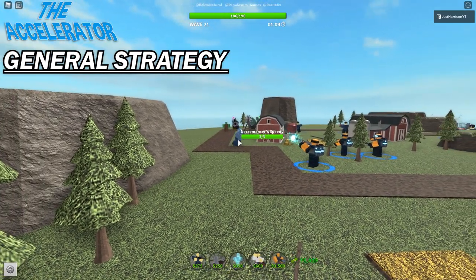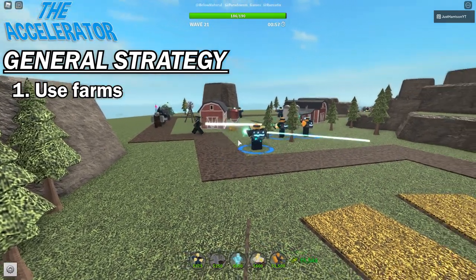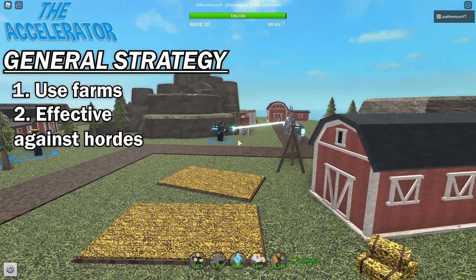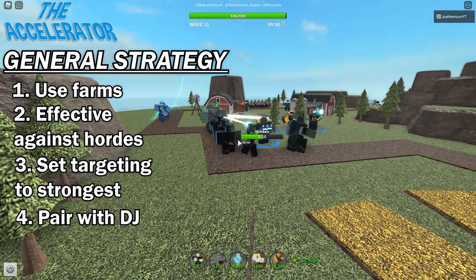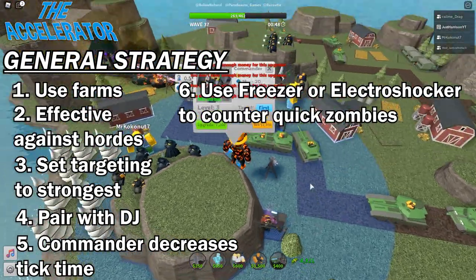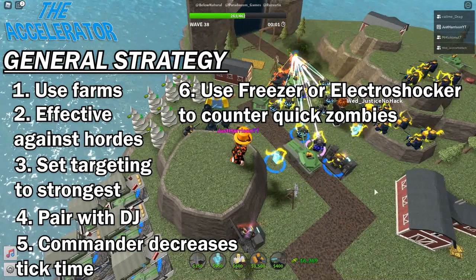Now let's talk about some general strategy advice. You're probably going to want to use a farm with this tower — it's a great way to get a bump in cash at the start of each round to reach those higher levels faster, since that's really where it's most effective. The accelerator can deal with hordes of zombies by transferring its attack between them without any damage or fire rate penalty. It's great against slow mobs if targeting is set to strongest. Pairing it with the DJ boosts its low range, and if boosted by the commander, the tick time is decreased — so it does get a fire rate boost. Fast zombies like the glitch, error, circuit, or shock can outrun the accelerator's charge-up time unless it's placed just right. You can counter this by using the freezer, frost blaster, or electro shocker to slow them down.